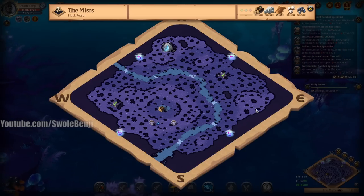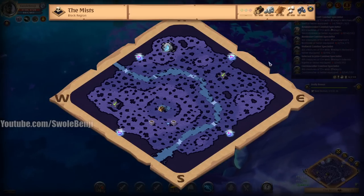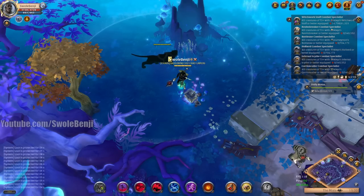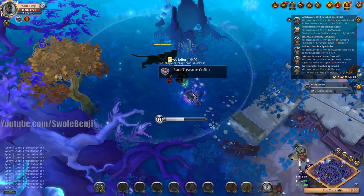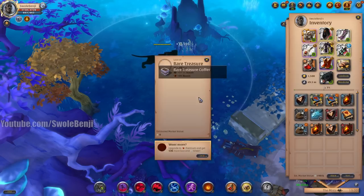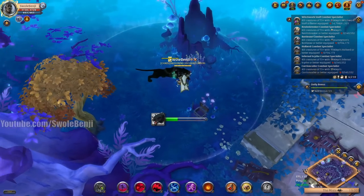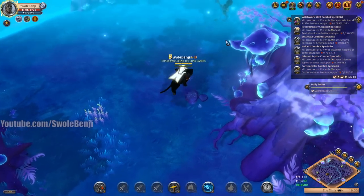Oh, there's another one! Let's go grab this one. This one's got some plants around it — it's protected for another minute. We skipped time and this is a purple one — rare. This one's gonna be juicy, right? It is... no, not really. I don't think coffers are that good for loot. I think the regular treasure chests are way better.